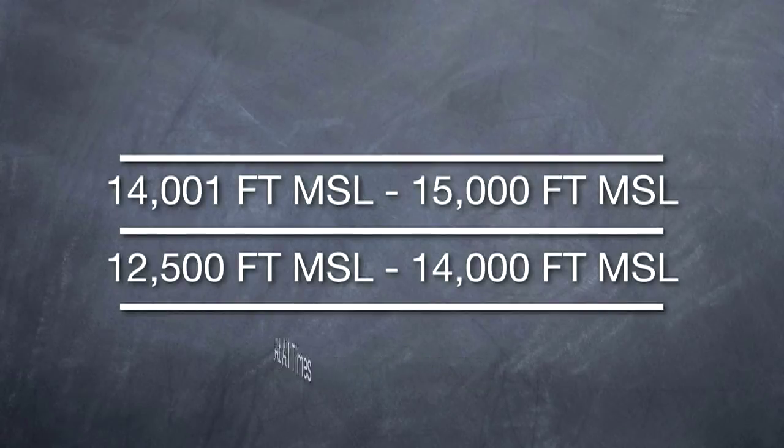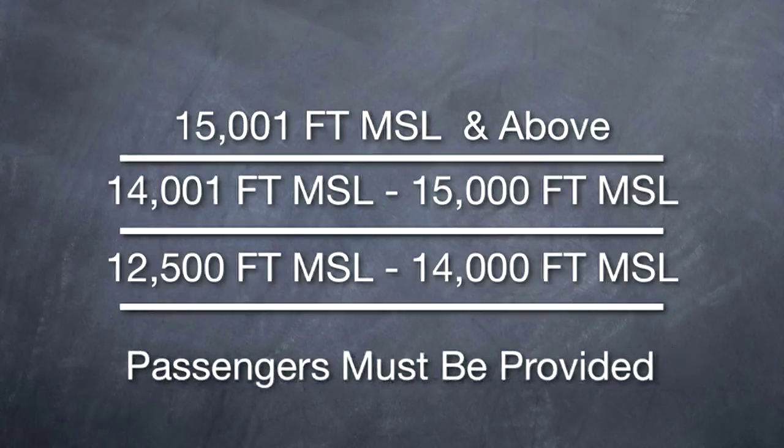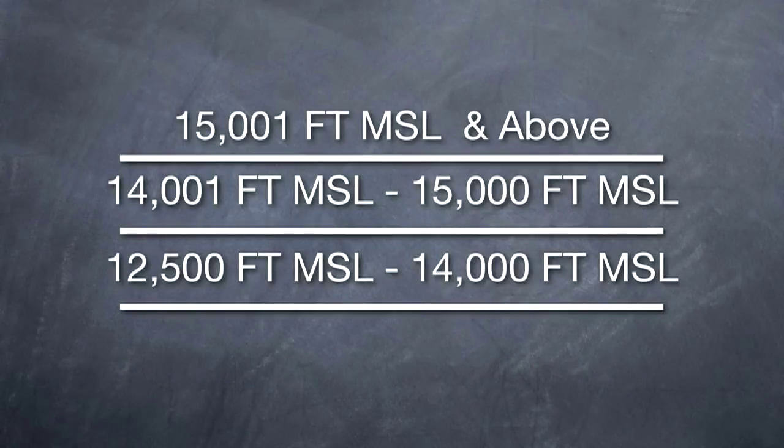The last rule of thumb to remember is above 15,000 feet. Of course, you're still going to be on oxygen, but now your passengers must be provided oxygen. The catch here is they don't have to use it. So above 15,000 feet, you must provide oxygen to your passengers; however, they do not have to use it.